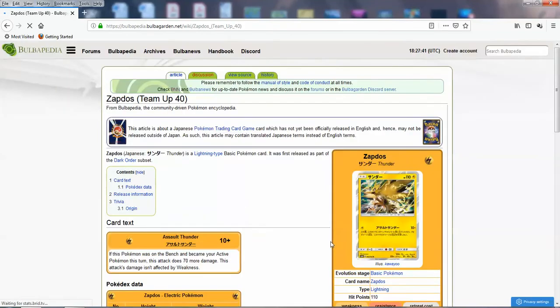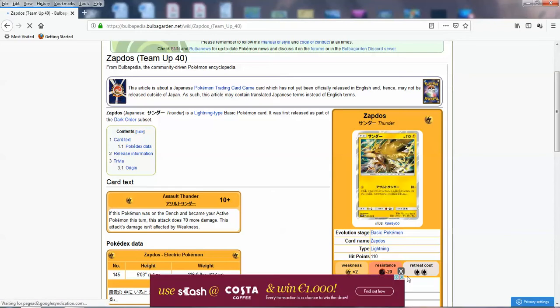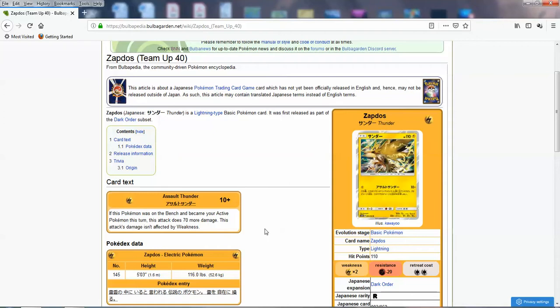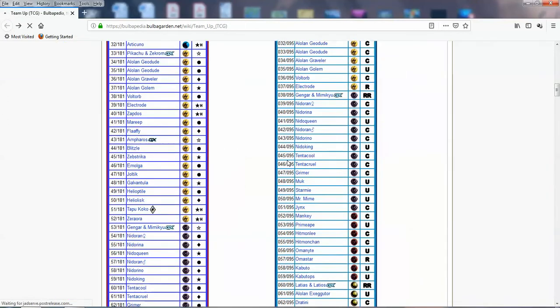Zapdos also gets coverage here. If this Pokemon was on the bench and became your active Pokemon this turn, it does 80 for one — the sad thing is it's not affected by weakness. Why did they do this? It only has one attack with no other tricks. It's high damage in a hit-and-switch strategy — you use this with Tapu Koko or Dawn Wings Necrozma. But they didn't have to make it so weak. The damage is okay, just not being able to hit for weakness is pretty bad. Same bottom stats as Articuno, weak to Lightning.